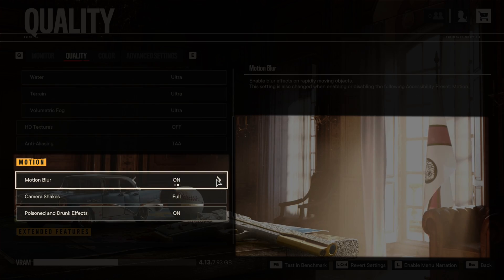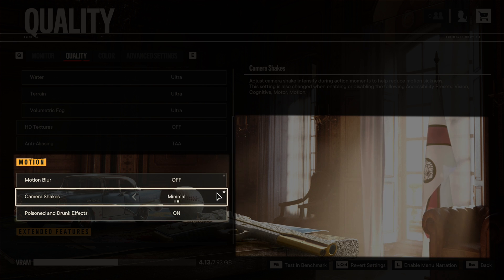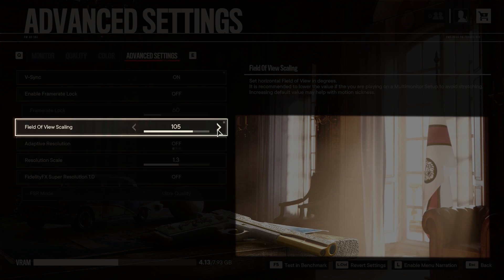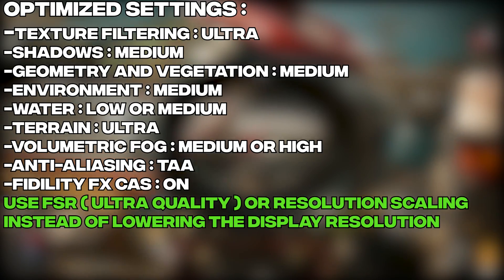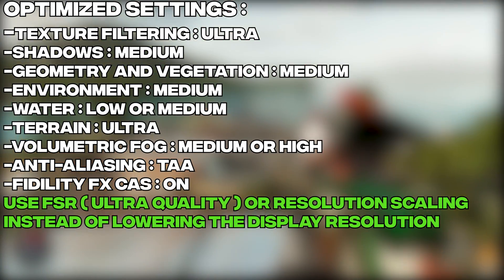Motion blur and camera shake are down to personal preference, so those are skipped. For field of view, going from 70° to 90° decreases performance by 7%, and to 120° by 9%. FOV is subjective — choose what you're comfortable with but keep the performance impact in mind.